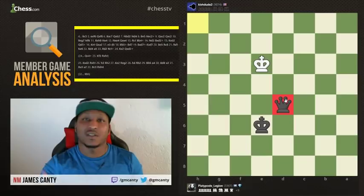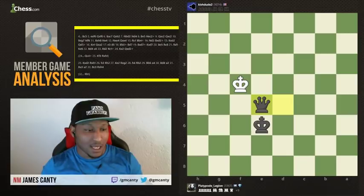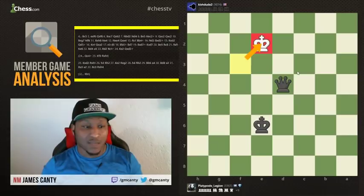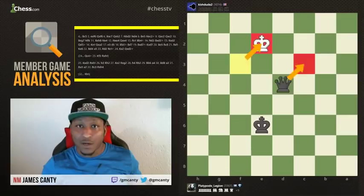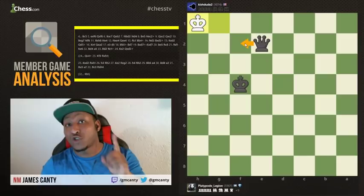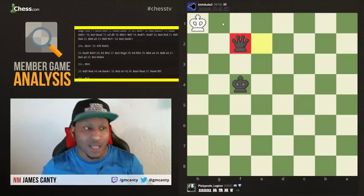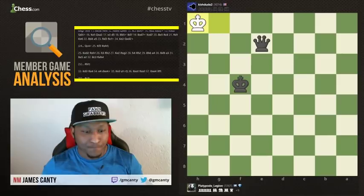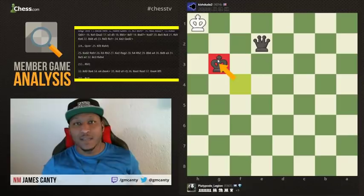Excellent job. We cut the board off — a very simple elementary checkmate. Now you want to get the king and queen in coordination together. The queen cuts off the board so the king can't progress, and then you bring your king a little closer each time. If he keeps backing up, keep cutting off the board and making the box smaller and smaller until the king is forced in and you deliver checkmate. King to the corner — now be careful: don't get too close. If you play Queen F2 here, that would be a stalemate because the king can't move and can't step into check. We want to avoid stalemate. King to H1, and after that the correct move is King to G3 — stepping the king in, small box, and once the king moves it's checkmate on E1. Very good job, Platypode Legion!